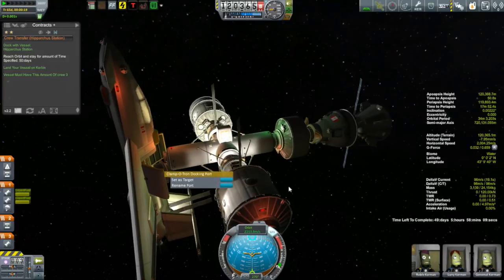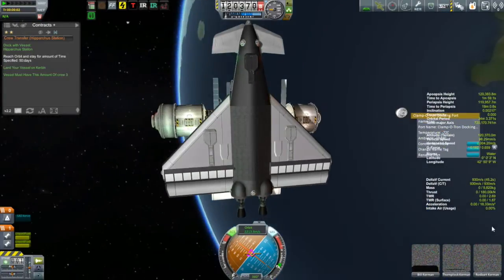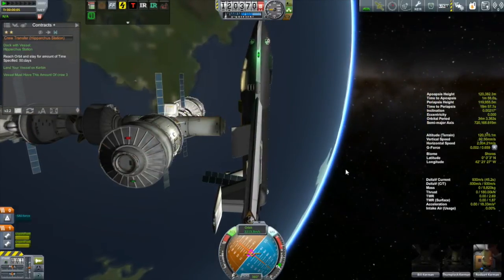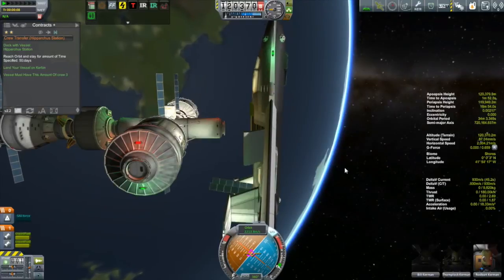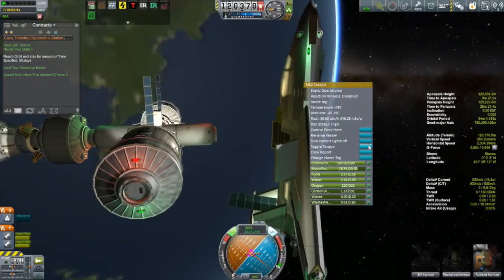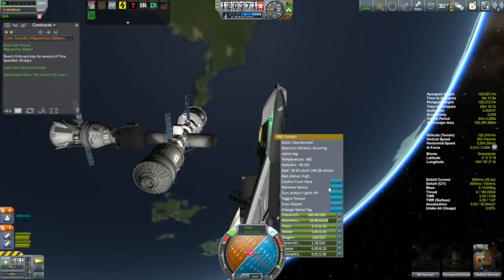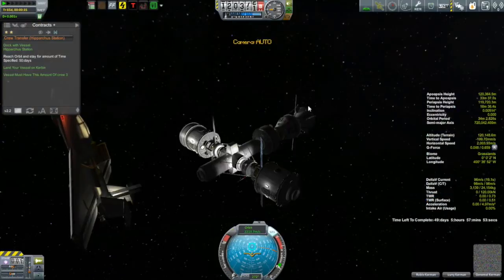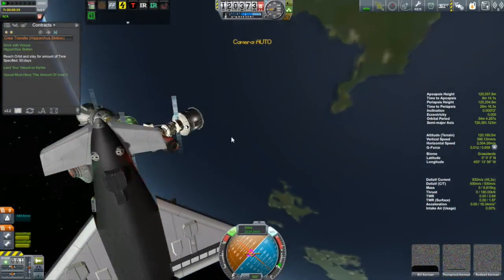We undock as normal, but what the heck is that? That is a docking port - I can see the Inferno Robotics piston still attached to it. That obviously came off the Kayam, so the Kayam now has no docking port. That's not a big deal since I don't plan on docking again. But notice what's happening with the camera - I'm not doing that. The camera is moving on its own, seeming to be stuck on the center of mass between the orbiter and the floating docking port. It still seems to think the docking port is part of the orbiter. Switching the camera view didn't fix it - that's a little bit spooky.